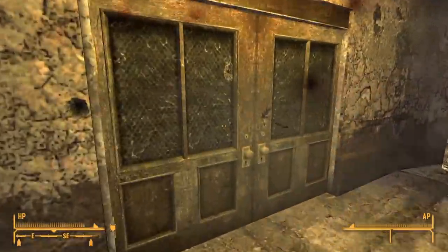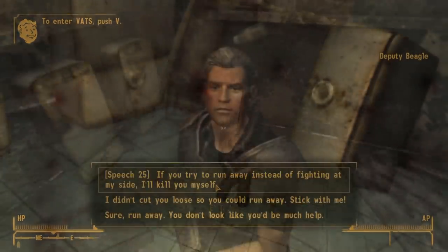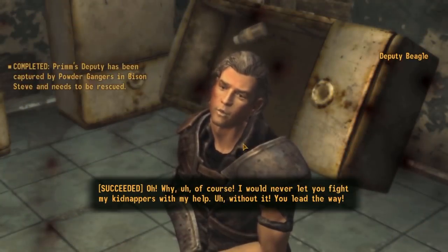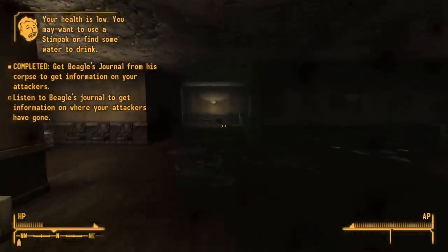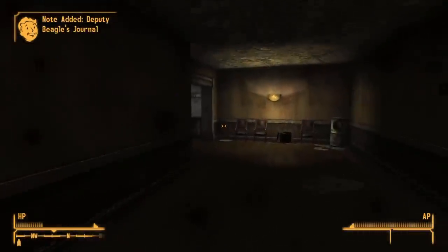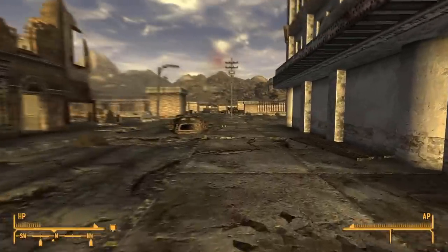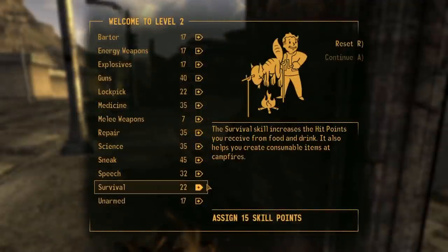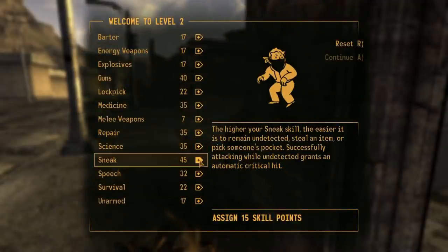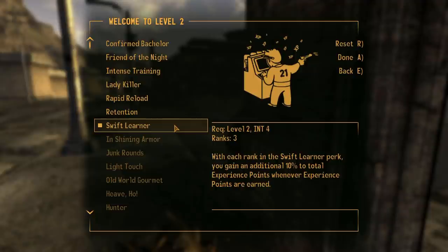We run past every single enemy and get to Deputy Beagle, pass a speech check for more XP, and Beagle dies very shortly after. We grab his audio log and are tasked with getting a new deputy for Prim. We run outside, get shot at some more, but head towards the NCR camp who gun down the raiders to protect us. We level up and grab Swift Learner to offset the Skilled minus 10% XP, bumping us back to gaining XP at a regular rate.